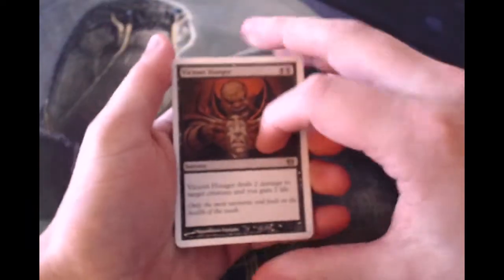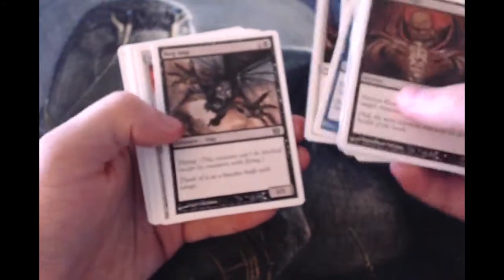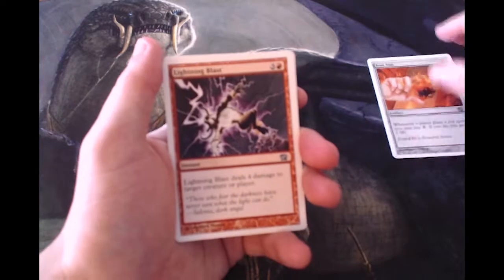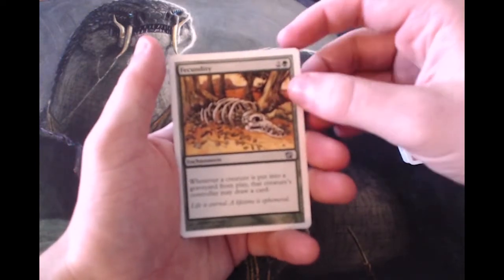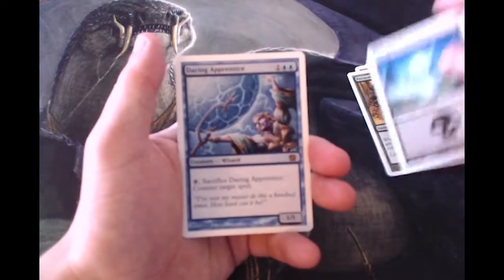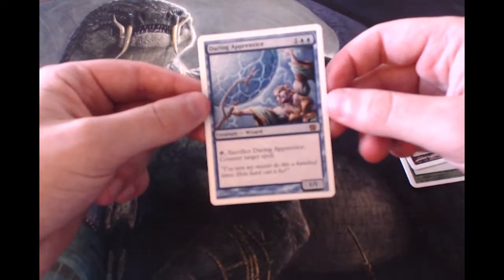We'll quickly go through the commons — Stormcrow, best card of Magic — and here we go. To kick off our uncommons we start with an Iron Star, we have a Lightning Blast, and then one I'm really bad at pronouncing — correct me in the comment section. Then our land, and our rare is Daring Apprentice.